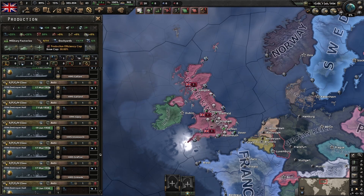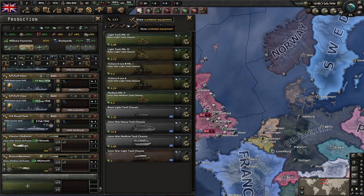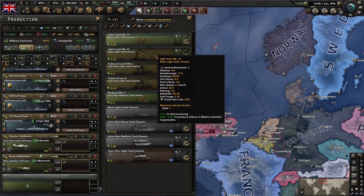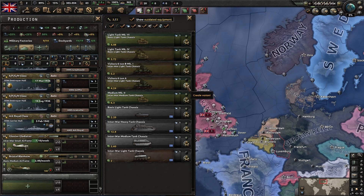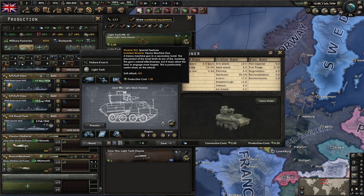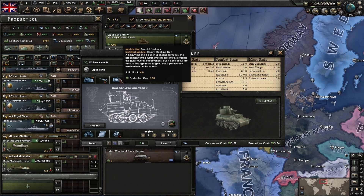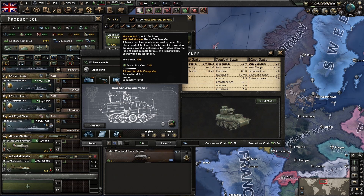Starting with tank designs, open up the tank interface and hit 'show outdated equipment.' Some of these tanks are really not great, but let's take a look at the stats. The Vickers 6-ton A has a one-man turret and a heavy machine gun. The Vickers 6B has a small cannon and a heavy machine gun. If we wanted to auto update this, we could research the 1938 tank tech and start with a tank that already has a heavy machine gun loaded and a two-man turret.